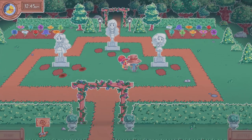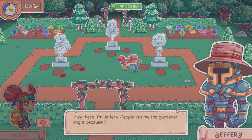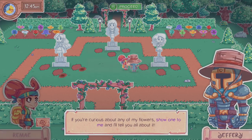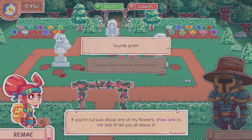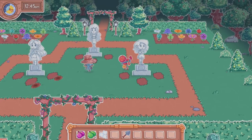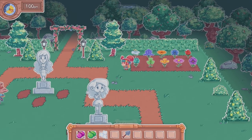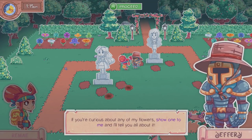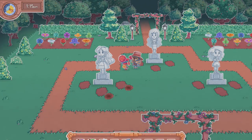Hi there, I'm Jeffrey. People call me the Gardener Knight because I'm a knight who's also a gardener — it makes sense. King Roland put me in charge of the royal garden because I know everything there is to know about flowers. If you're curious about any of my flowers, show one to me and I'll tell you all about it. Sounds great. I think we have to plant flowers in front of each girl. Let's ask him — he can't leave the garden though, who else would look after the flowers?